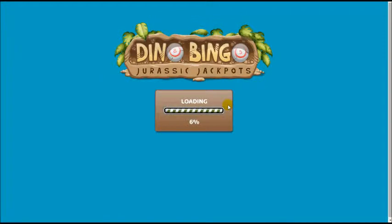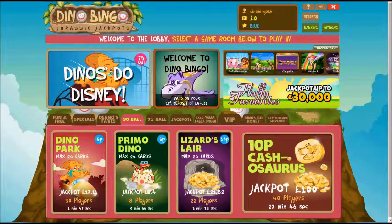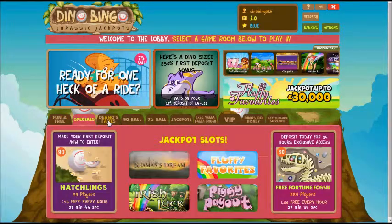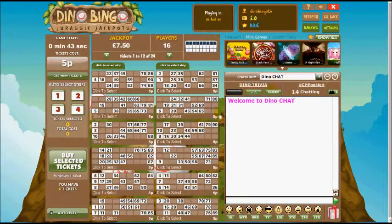You can head to Play Now, which fires up and takes us through to the actual games lobby where we can choose the different games we want to play. It's a very bright and colorful layout. Down the bottom is where you choose — free games, special games, 90 ball games, for example.